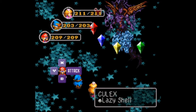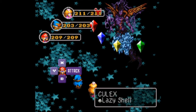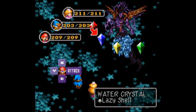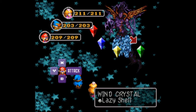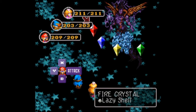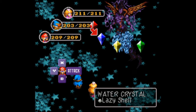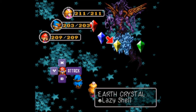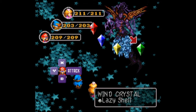He's accompanied by the battle music from Final Fantasy IV. I love this optional boss. He also has four crystals: Fire, Water, Earth, and Wind, each with their own elemental weaknesses and resistances. Fire is weak to ice and resistant to fire. Water is weak to fire, resistant to ice. Earth is weak to thunder, resistant to jump. Wind is weak to jump, resistant to thunder.